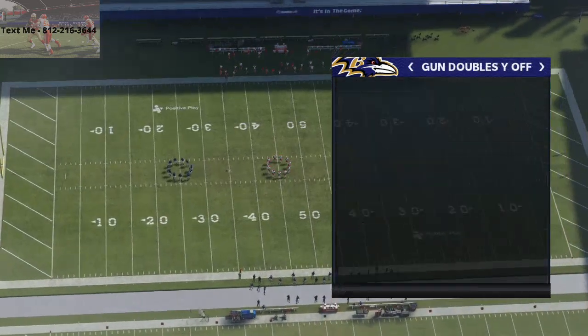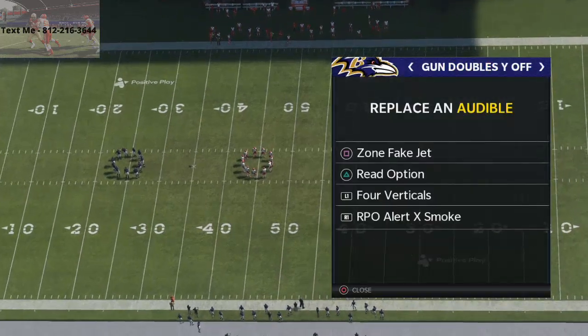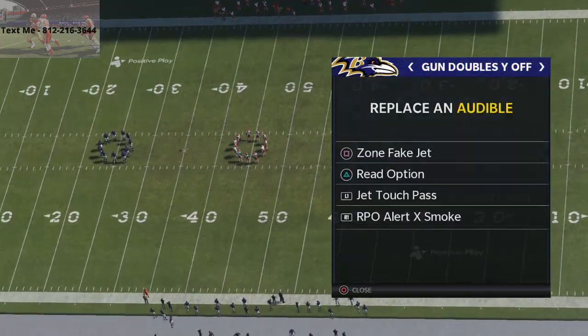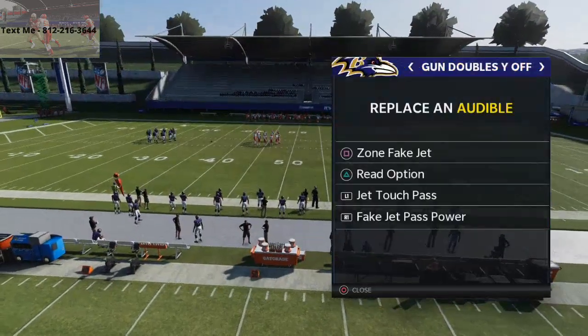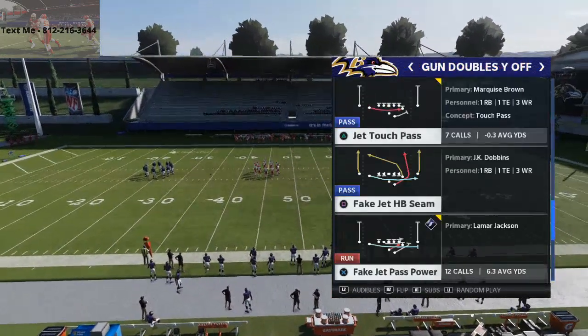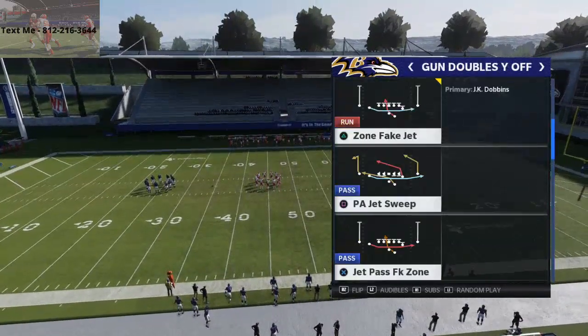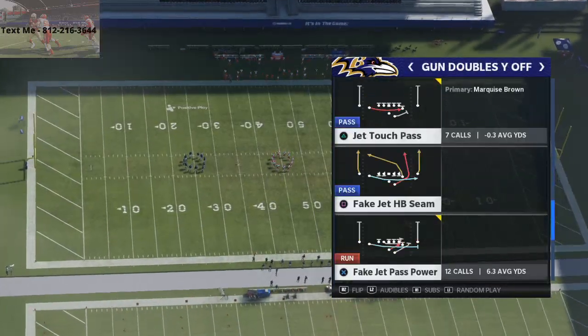Anyway, Gun Doubles Wide Off. The plays we're going to set are: the Zone Fake Jet, the Read Option, the Jet Touch Pass, and the Jet Fake Jet Pass Power. So you'll see here, you've got several different options. We're going to start out talking specifically about the Fake Jet Pass Power.